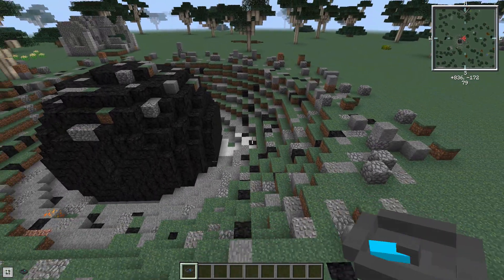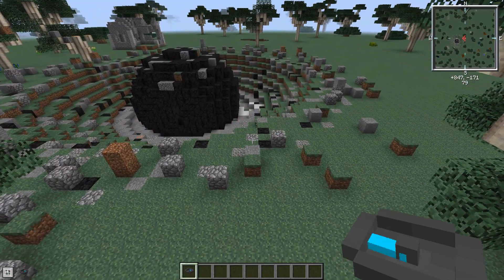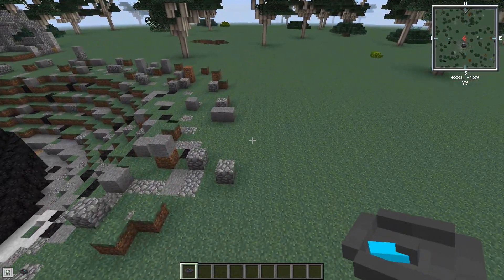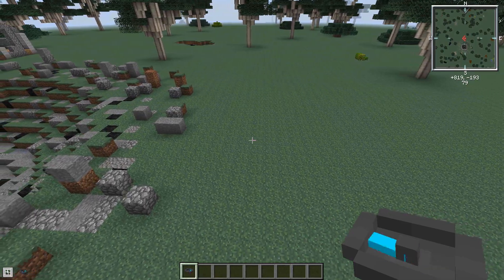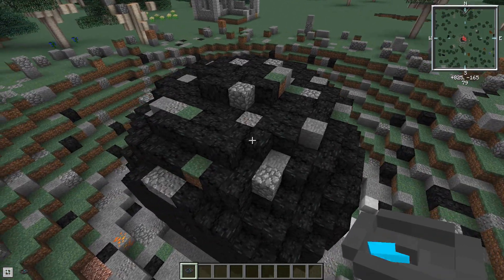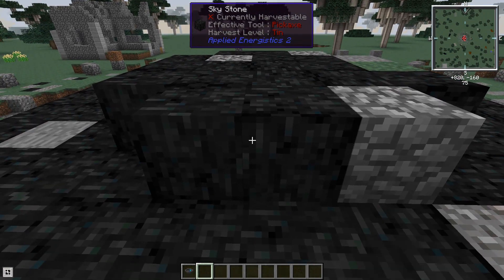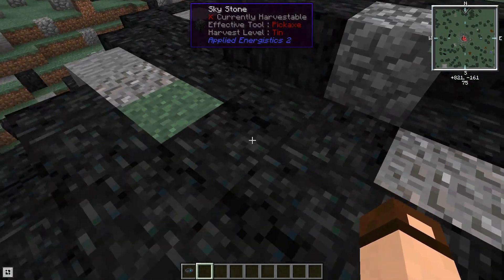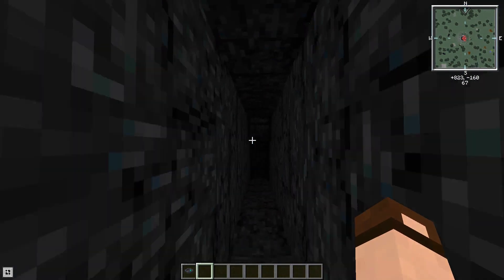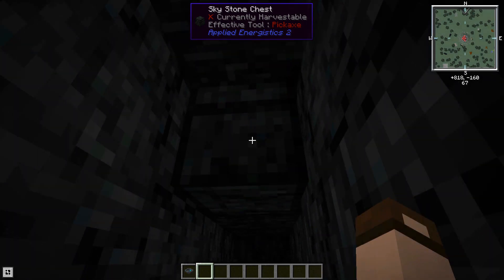You might want to figure out where the actual edge is — where the compass starts and stops spinning. Trace out the bounds and dig in the center; you're more likely to find it that way, though it's not always exactly in the center. This meteor is made of sky stone, which is a little bit more difficult to break but not as hard as obsidian. Buried in the center is a chest — a sky stone chest.